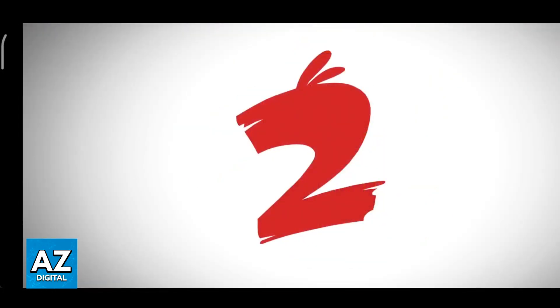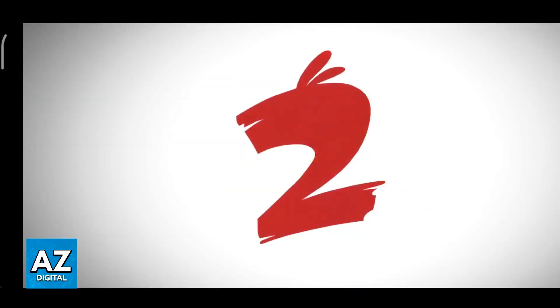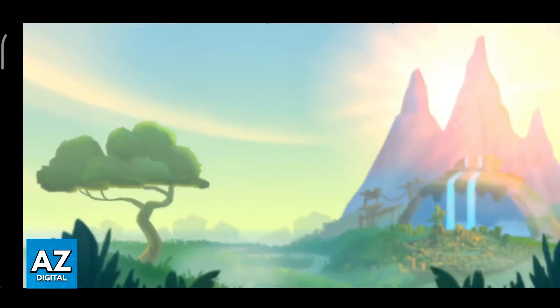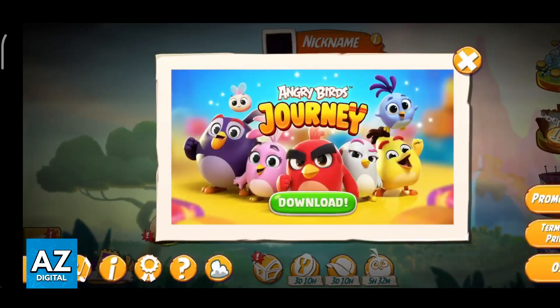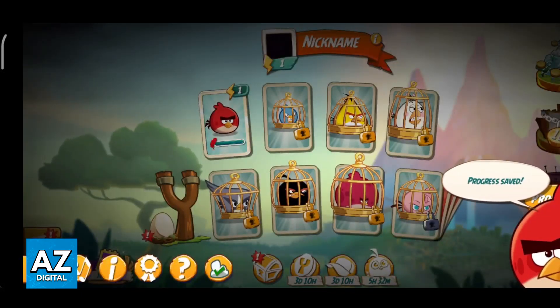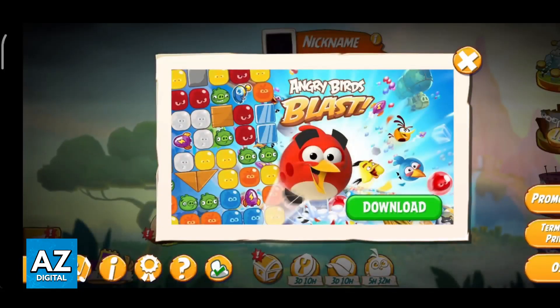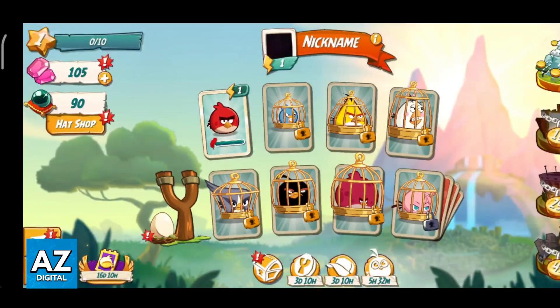First, if you want to make sure that you save the progress that you have in any world or any stage, just go back to the home screen or the main menu of the game. In here, tap on the settings icon at the bottom left corner of the screen. After you tap this, choose the little cloud icon. You are going to get this message from Red: progress saved.